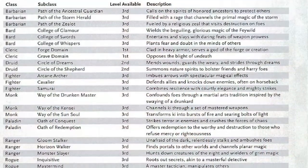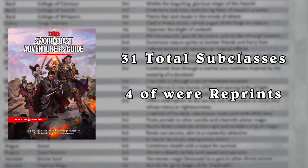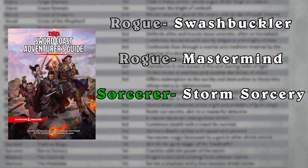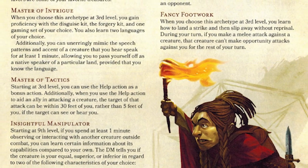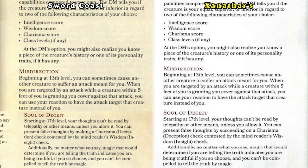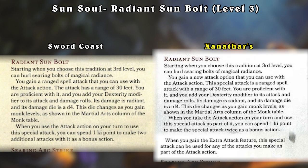This is important when it comes to the reprinted classes. In Xanathar's Guide, there were 31 subclasses, with 4 of them being reprints from the Sword Coast Adventurer's Guide: the Swashbuckler Rogue, the Mastermind Rogue, the Storm Sorcerer, and the Sun Soul Monk. The reason I'm bringing these up is because when they were reprinted to Xanathar's, they were not updated or revised - they were pretty much the same as their Sword Coast counterpart.